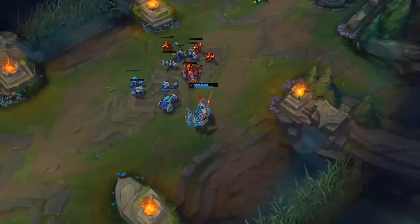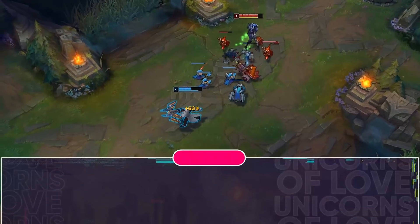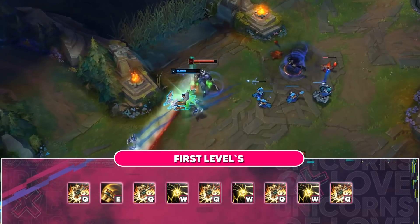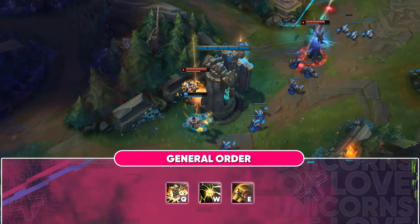Already at level 4 you have 6 skills – use them wisely, and if you cannot kill the enemy's mid laner, move to the side lanes and make a siege with your teammate. The skill order is shown on the screen. For summoner spells, always take Flash and Ignite.